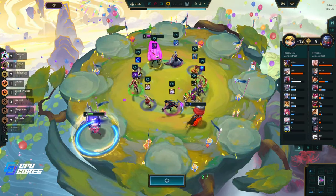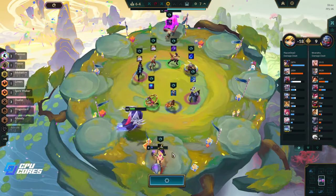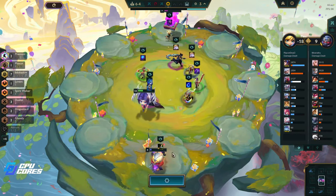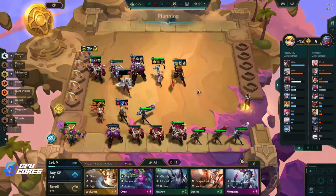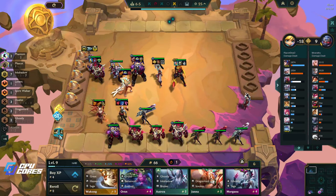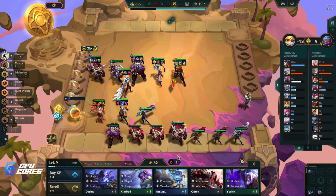I'm gonna take this because honestly I don't want anyone else getting it. I know the item on it sucks, we don't have a pair for it, but that's fine. Who's left — Mech Pilot guy and Shimmer Scale guy? We're not killing the Shimmer Scale guy, let's be honest. Mythic is not helping us at all. Let's take Aatrox out of this because I'm sick of seeing him.